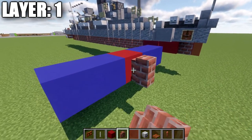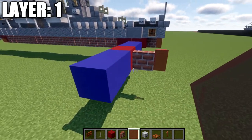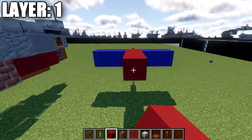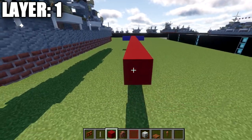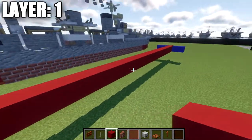We're going to place down a brick wall going forward from that red concrete block, then a red stained glass pane after that. We're going to take our red concrete and go back 21 blocks for a total of 22 red concrete blocks.